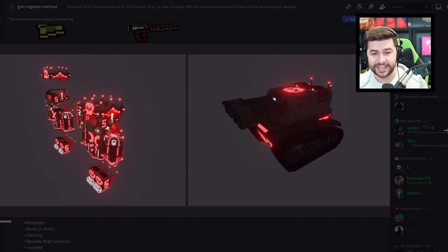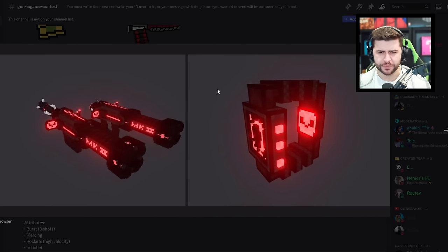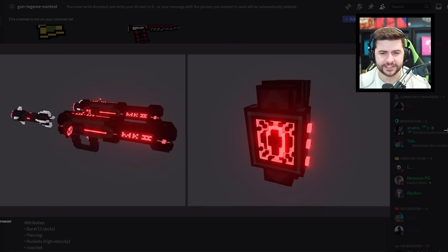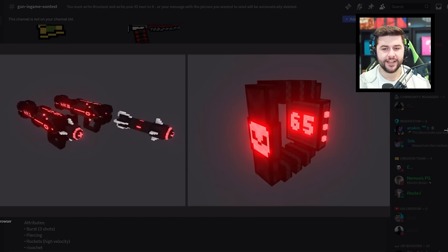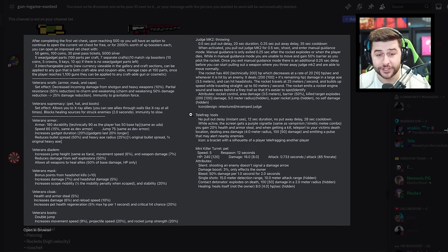This person is back with even more skin designs — rather than skins, I think this would be great as an armor set. Wait, was that a tank? That's a tank! Where would we have the tank — oh, as a gadget? They also have Telefrag tools, mini killer turrets, and pets. They have 'Veteran Supremacy' — a pet hat and boots. For veteran users who've been around a long time, I think new veteran sets could be introduced. I like the idea behind that — this person has so many ideas.